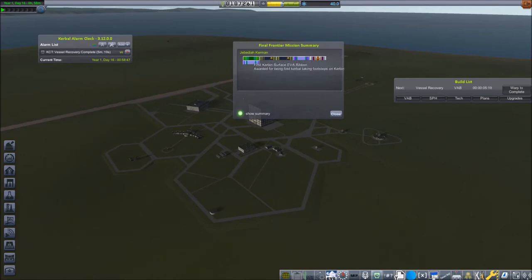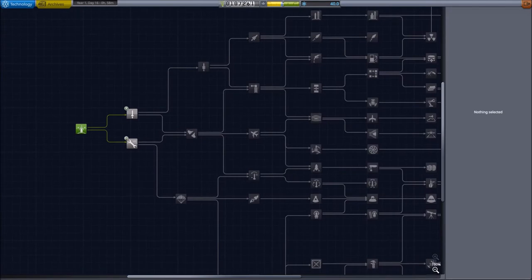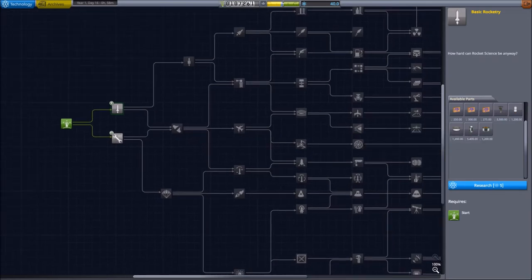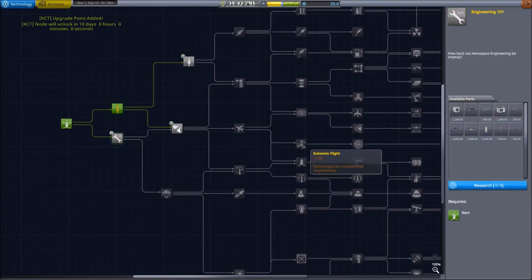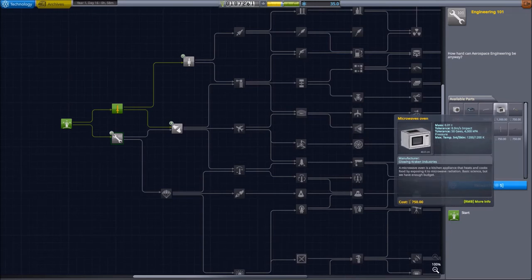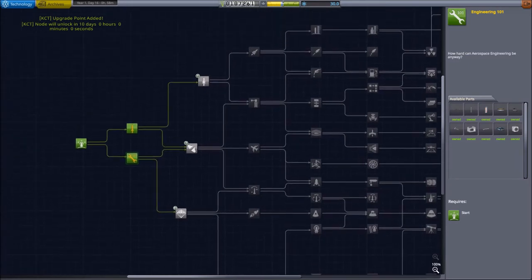From the Final Frontier mod, Jebediah Kerman has earned some ribbons. Anyway, let's go into the research and development department and take a look at what we can do with the science points we have earned. With 40 science points, we can take both nodes. This one has the advantage of giving us the Hammer — the larger solid rocket motor — so we can fly higher. And with this one, we gain more experiments, so we can do more science. We also get this decoupler, which will come in very handy in two minutes.